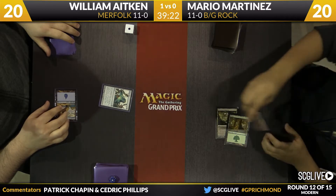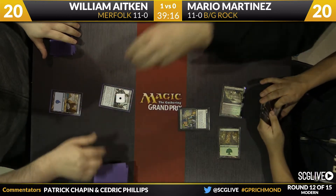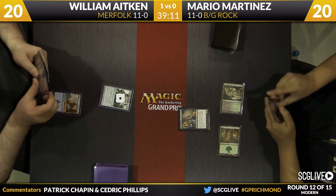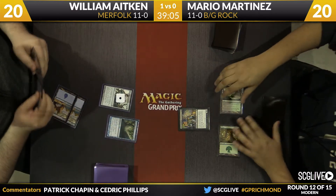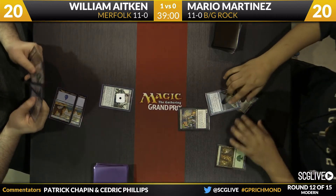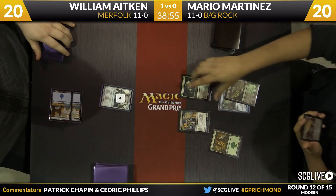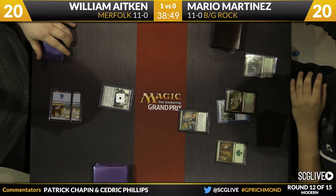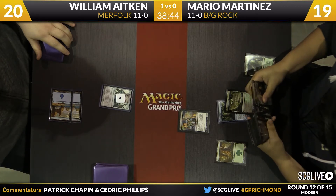The beginning of game two: Adkin has a very nice start with a copy of Aether Vial, but Martinez fires back with a copy of Dark Confidant. Vial's going to tick up to one, allowing William to use his mana for spells and Vial in creatures — a very powerful strategy that Merfolk gets to employ. Aether Vial is generally the best card in the Merfolk deck — it so quickly becomes better than a Sol Ring, producing multiple mana of a color.